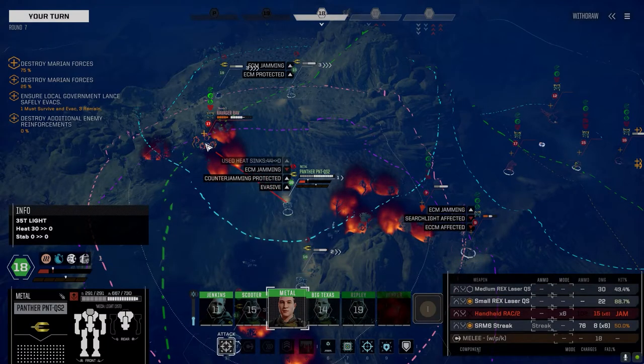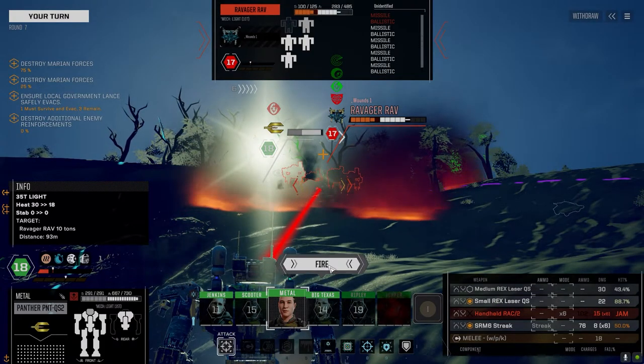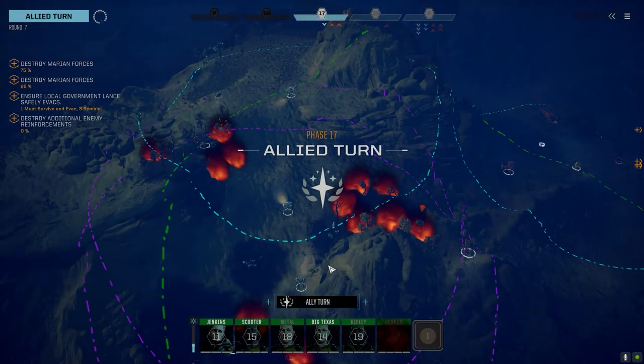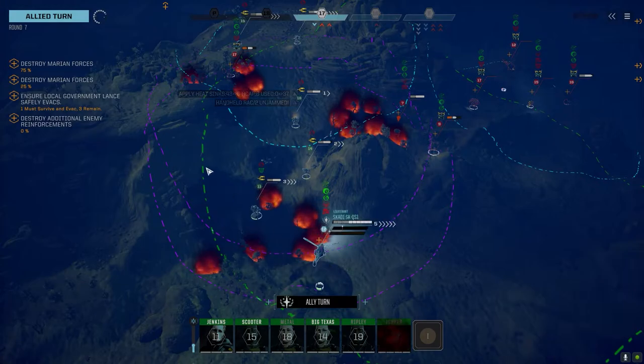We've got to kill these guys. I think we can leave the medium Rex off and go with these two. Locking on target. Small Rex hit — that's important. Rack's unjammed — nice! If we can kill this guy and get him out of the way, I don't know where the Cephalus is. Let him run around like a turkey — if he's not shooting us, I don't care.